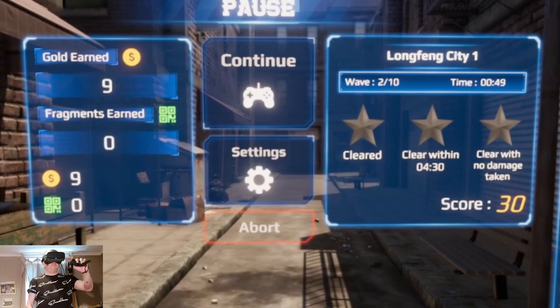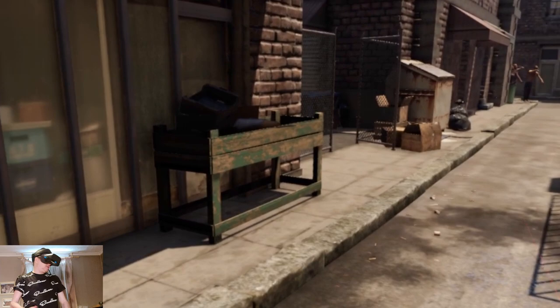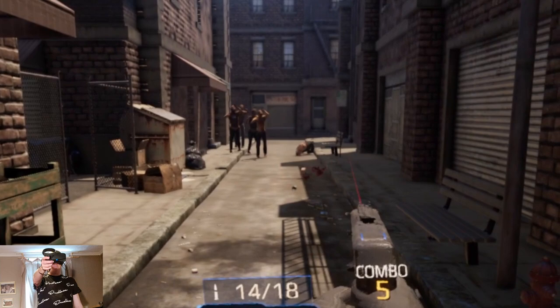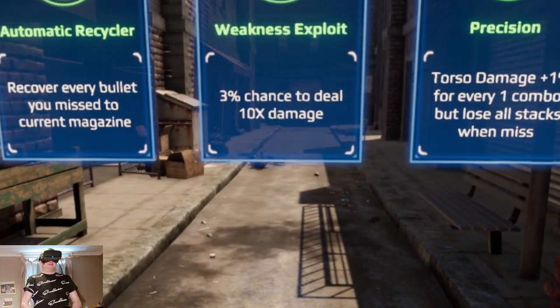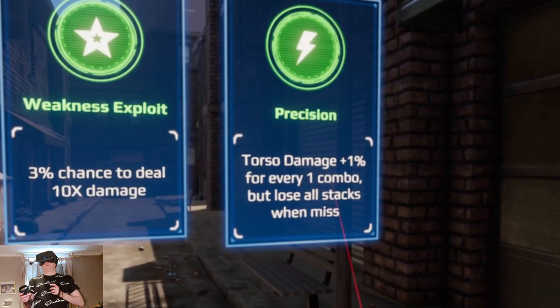You can't move, and if you hold down your buttons you get a pause menu. This is like a wave-based shooter, very similar to games like Time Crisis. The zombies are moving really slowly — I don't feel like a threat at the moment. I do feel like I want to move into the level but there's no locomotion at all. Automatic recycler, weakness — let's go for weakness. Wave three.